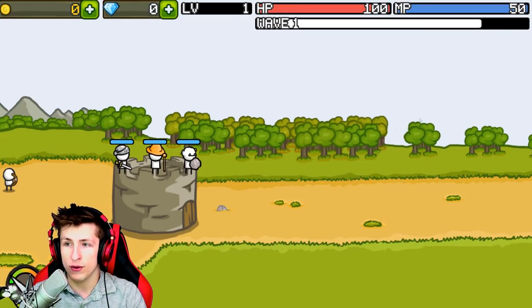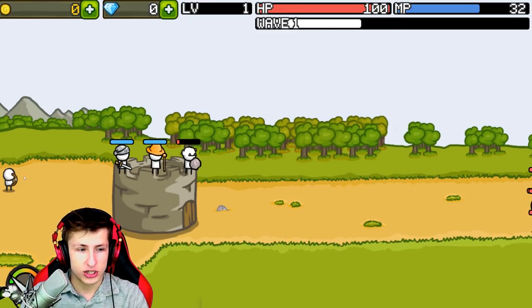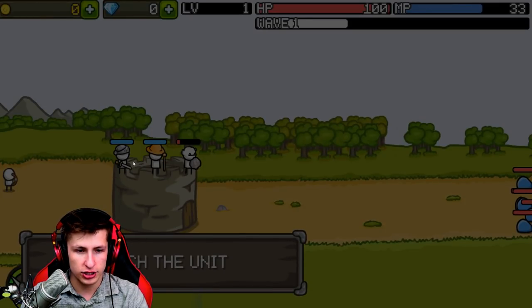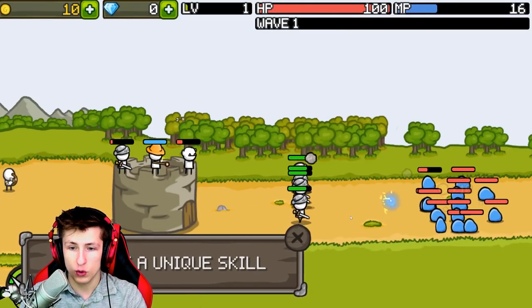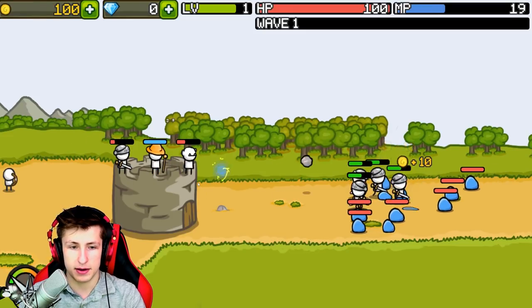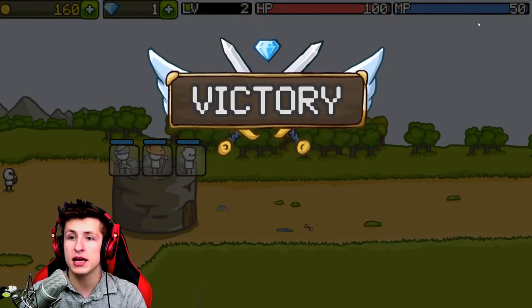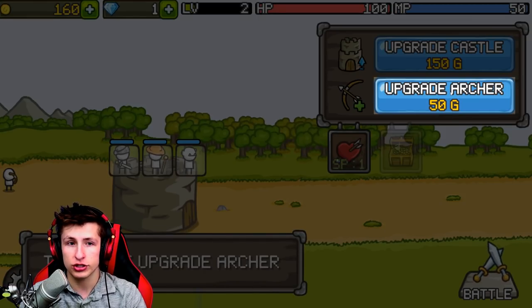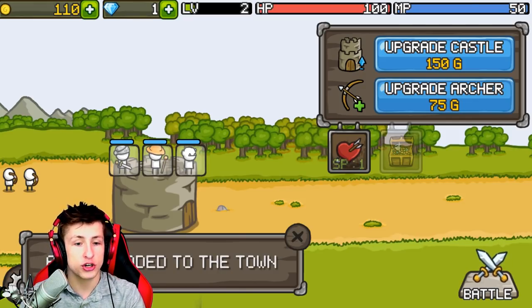Battle - wave one, okay! Wait, so do these units touch the enemy? Oh my gosh, they send out cool things - there they go, attack the slime! What are these? What's this guy do? Not enough mana - I need mana to be able to cast the spells. Touch upgrade archer - okay, so it adds another archer. That's so cool.